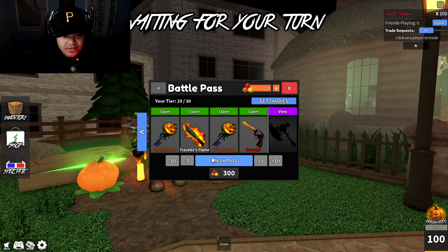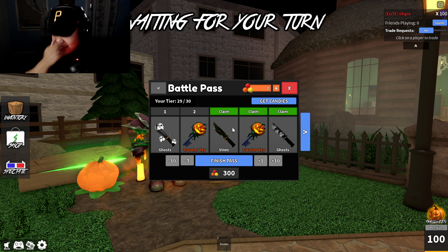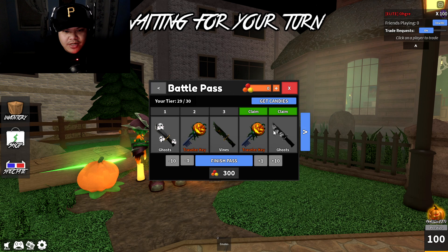Three hours later — we're gonna go back to the beginning. We got a traveler key, nice. We're gonna need those. Maybe I could unbox a godly, get lucky — the Vines knife, you know. Usually we go through all the weapons in this battle pass.